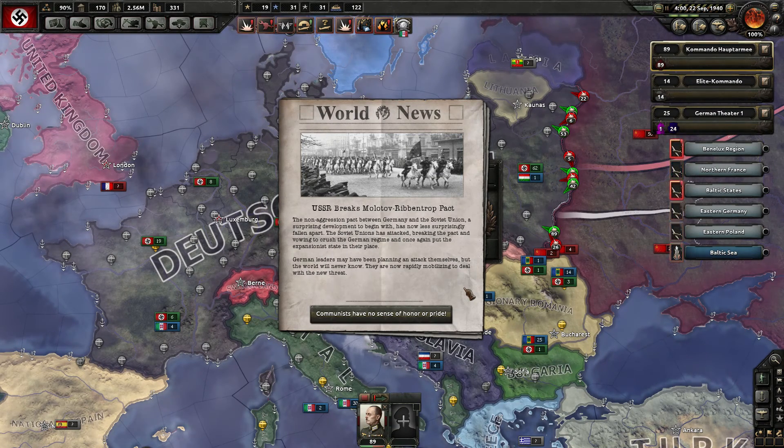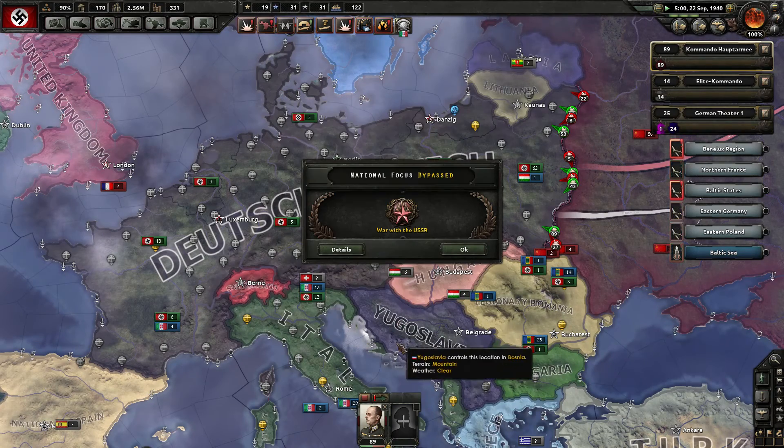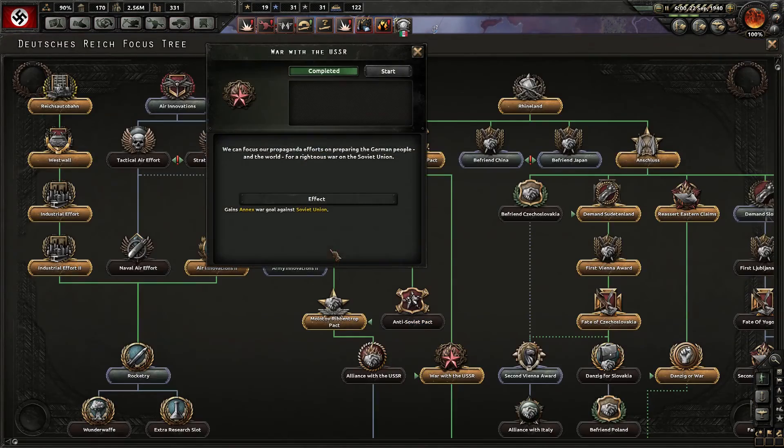The USSR breaks the Molotov-Ribbentrop Pact — they're pissed we didn't give them Eastern Poland. The non-aggression pact has now fallen apart. The Soviet Union has attacked, vowing to crush the German regime. German leaders may have been planning an attack themselves — yes we have, but the world will never know. Communists have no sense of honor or pride.